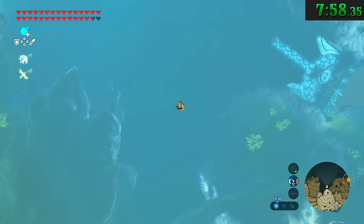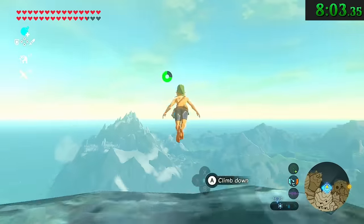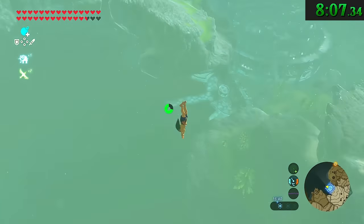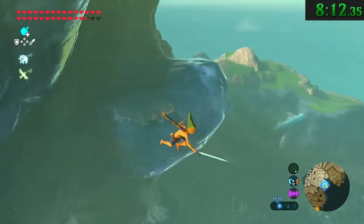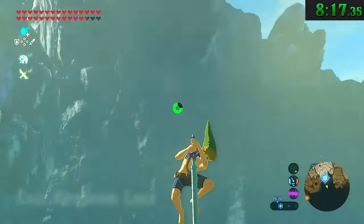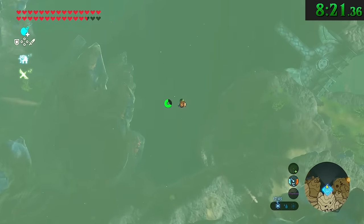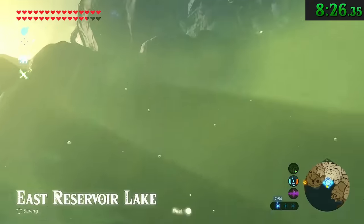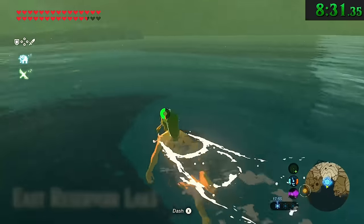East of Zora's Domain is a cliff overlooking East Reservoir Lake, and at the very peak there's a sign warning to jump at your own risk — a warning you might take seriously given the place is called Shatterback Point. Go ahead and jump; Link will always perform a beautifully graceful dive. It's so high up that if you drop a bomb from the top, it'll despawn because Link falls so far and fast away from it. But if you drop the bomb halfway down, it won't despawn — it'll plunge deep into the water before returning to the surface.